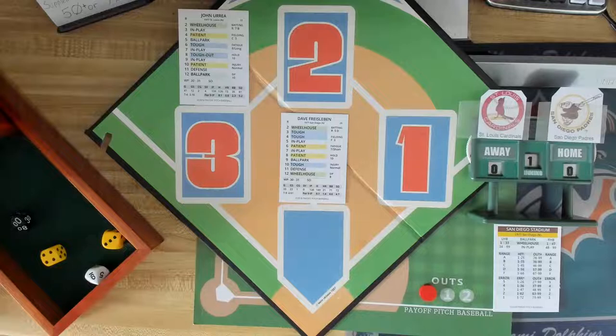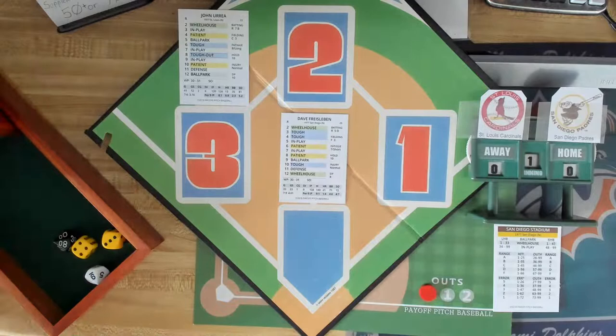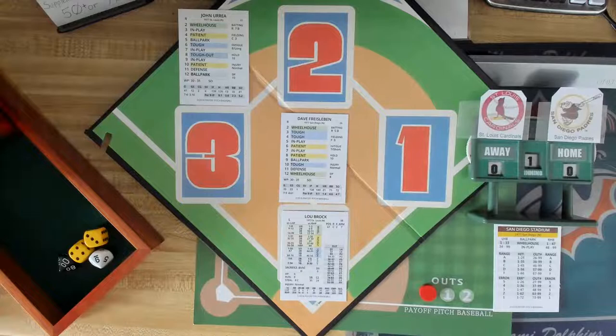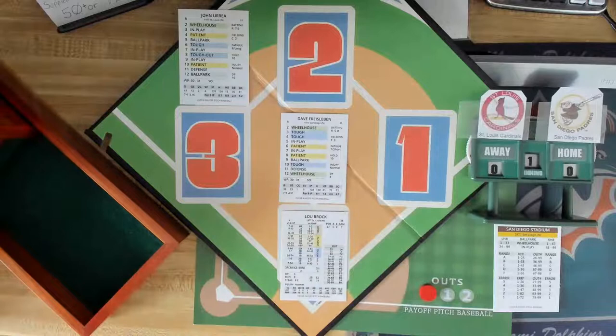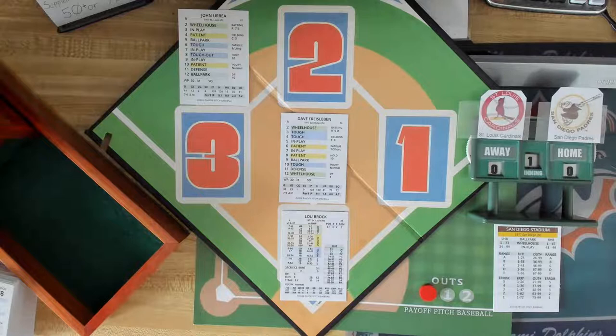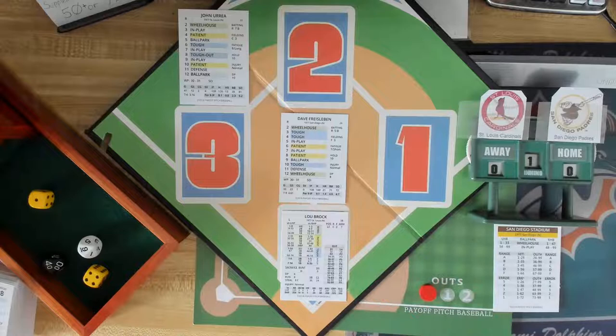As I do this in non-broadcast style, we just get right to it. We go to the top of the first inning - leading off for the St. Louis Cardinals will be Lou Brock. He is in left field today. Dave Friesleben is the starting pitcher for the San Diego Padres in this game, as we're using the actual lineups and rosters for that date. First pitch is going to be in-play 49, and that is a pop out to short. That's one out now for Brock.